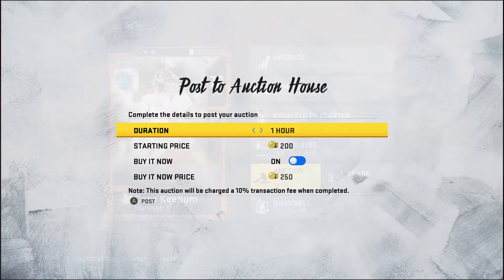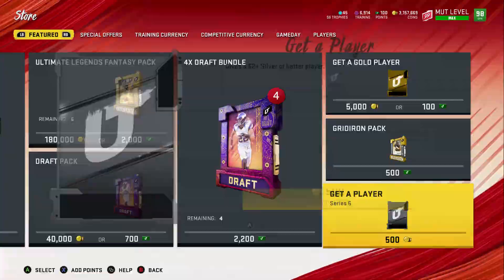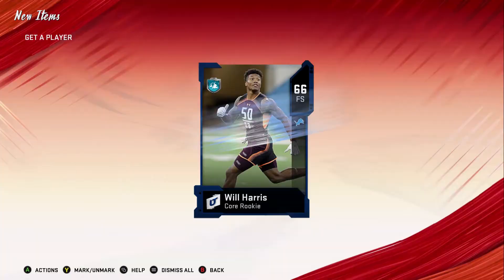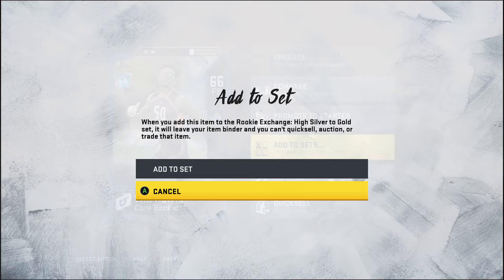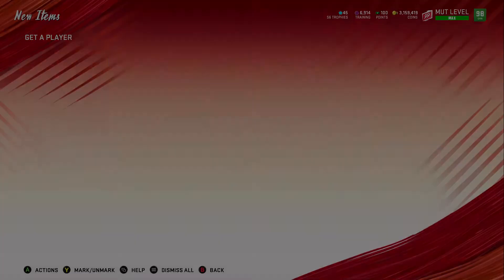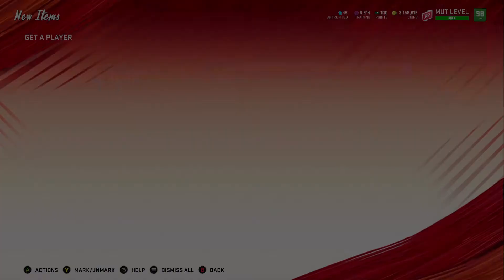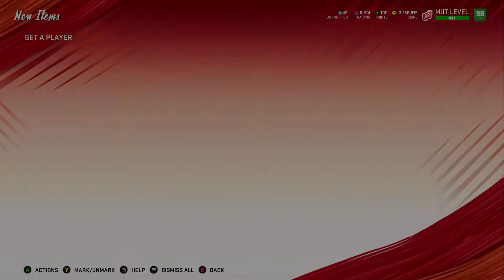That's another 2,700 coins — you don't even have to think about it, just throw him up on the auction house and you're good to go. Rinse and repeat. Your training stack and your coin stack are going to go up. It may look like you're going down at first, but that's only in the first five to ten minutes unless you hit a really bad drop spell. Chances are you're going to pull some elites and make your coins back and profit from the set.